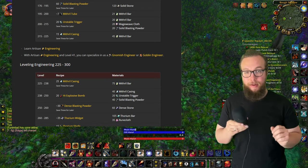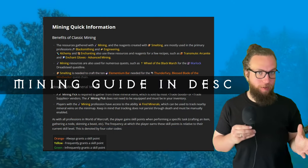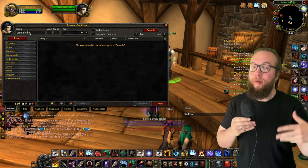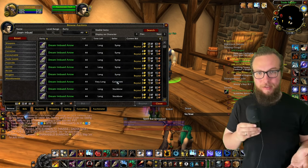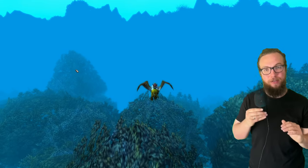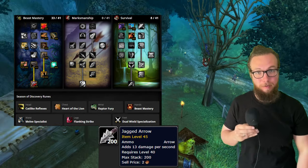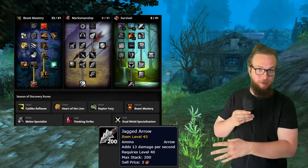A big chunk of the cost is going to be the gathering profession. Even if you are using engineering, you probably still want a gathering profession on an alt to get you the mithril bars. On my server, mithril bars are still running for a gold per piece. You're going to need two mithril bars and two blasting powder to make this on your engineering alt. Really, ammunition this phase is just expensive. You can check your auction house and see if it's a reasonable price, but for me, two gold for every 200 arrows is just way too much. I'm going to be playing a melee spec for the most part, and when I do bounce to a ranged spec, I'm just going to use the jagged arrows until the price becomes more reasonable. But if you're really interested in getting the extra two DPS from your ammunition, it would save you so much money to farm these yourself.